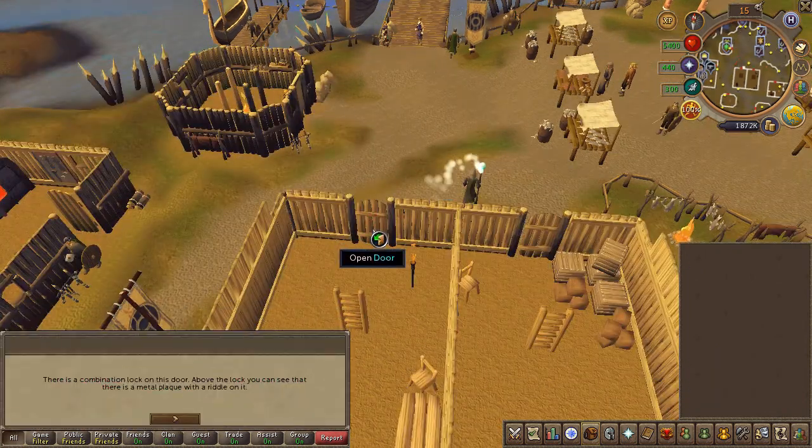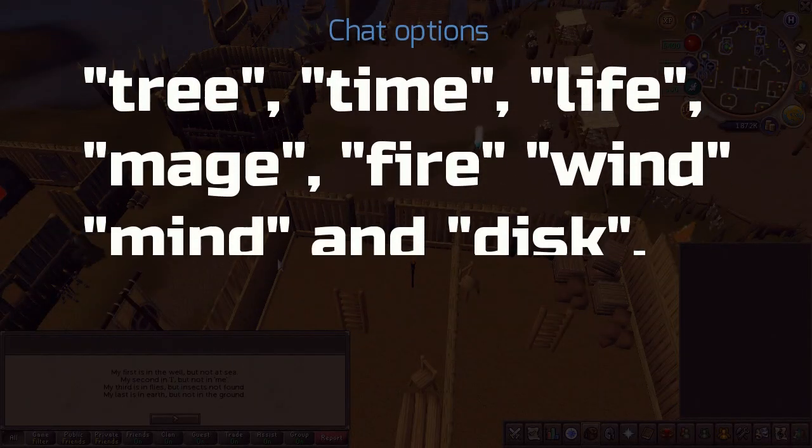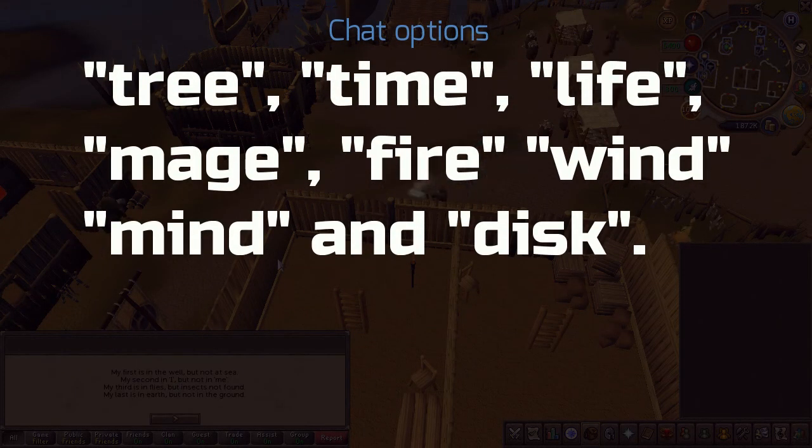Click on the door to your left and you'll have to solve a puzzle. Go ahead and read it — here are the answers on screen. Use whatever answer you think corresponds with that riddle.